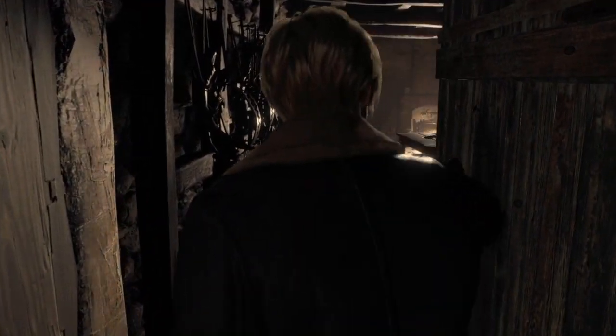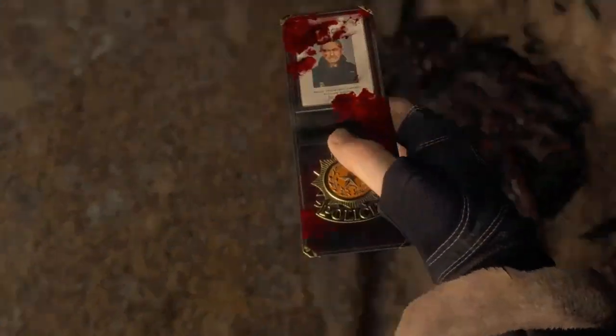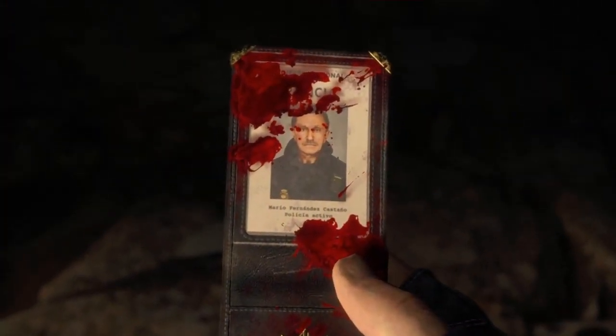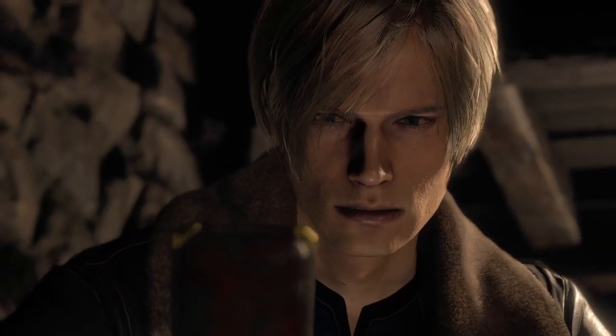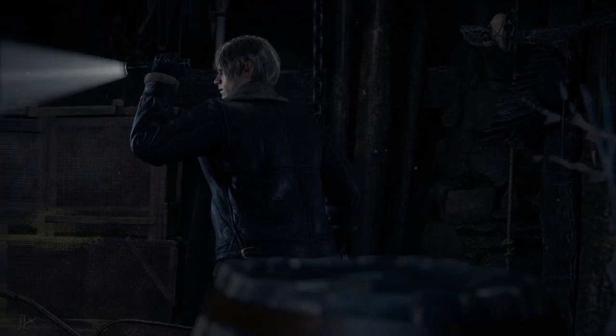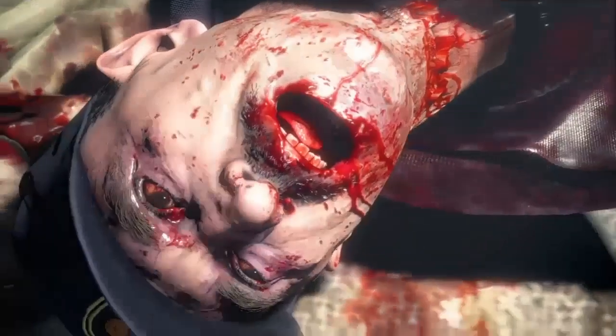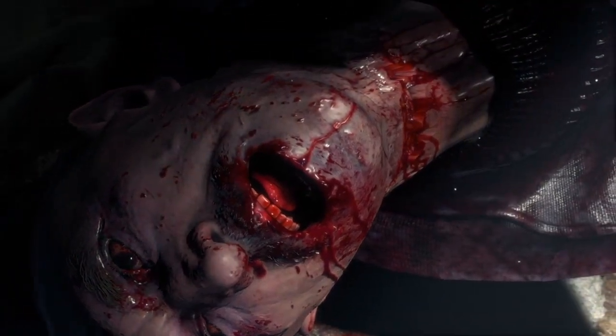Next, we'll head inside the cabin. Once inside, we'll find a badge on the floor belonging to a cop named Mario. After Leon gets attacked and we head down to the basement, Leon finds a dead cop and a radio on the floor. This cop is in fact the same cop from the badge upstairs — Mr. Mario himself.